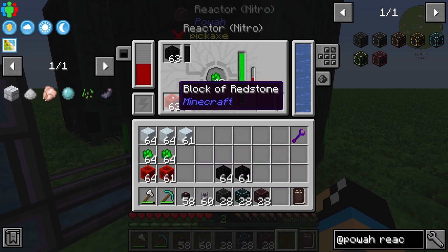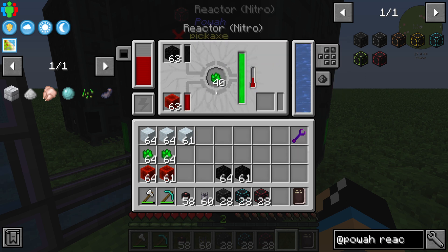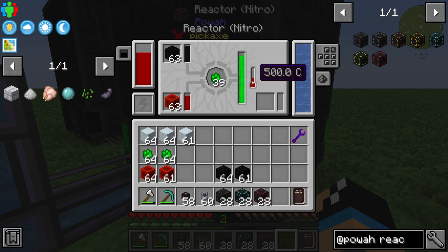The second thing is that you can use a Block of Blaze and a Block of Coal. Both of these items will increase the temperature and the fuel consumption, but they will also power up the generator. We are getting around 50,000 Forge Energy, though the temperature is really high at 500 degrees.